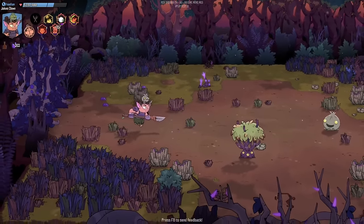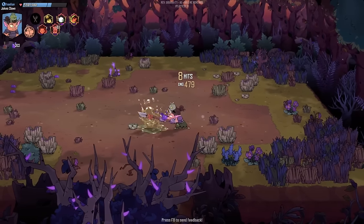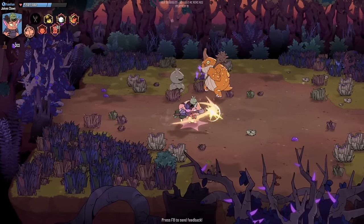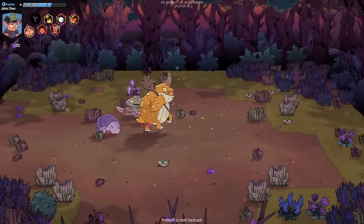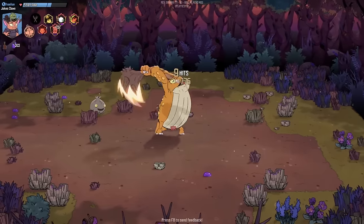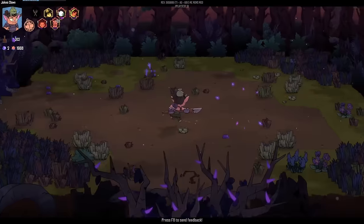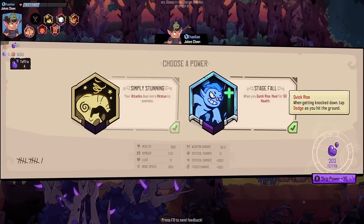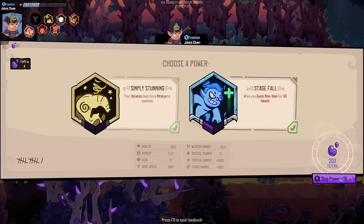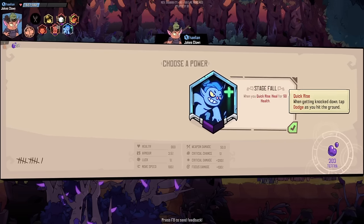I couldn't get out of the attack while I was in the middle of it — I should have just taken it easier. Let them swing, let them swing. There was a close call there. One power option: Quick Rise — when knocked down, tap dodge as you hit the ground to heal for 50 health. Your attacks also deal more hit stun. That has a purple rarity on it. I don't know if I've ever even done the quick rise tech.